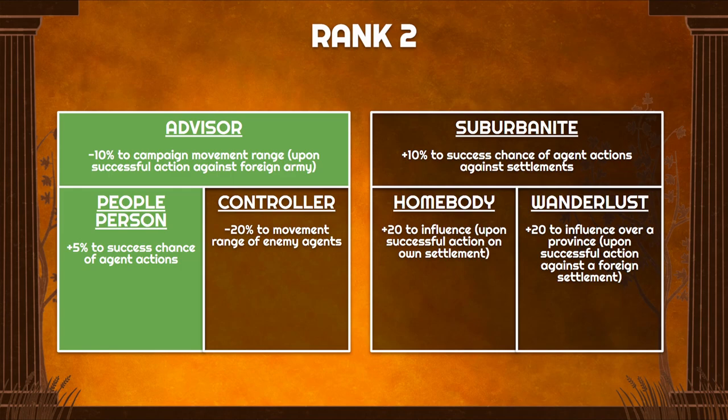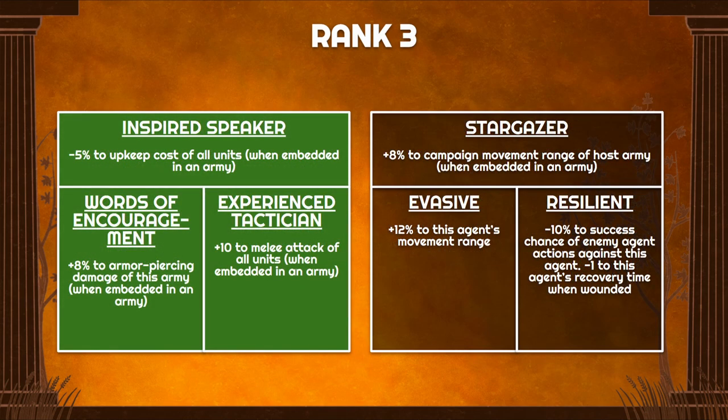Advisor will reduce enemy army movement range upon action on the army, and People Person increases all action chance by 5%. These are not core skills, but it is useful to come out of embeddedness to target an enemy army you're trying to chase down, reduce their movement, and then hop back in the next turn. You could wait with your skill point for rank 3.